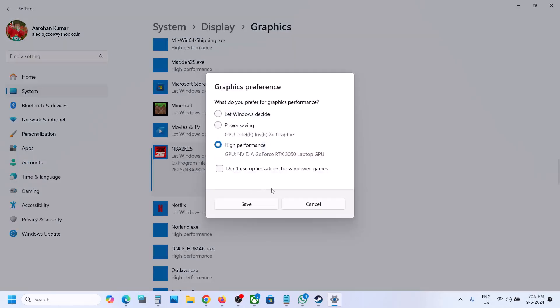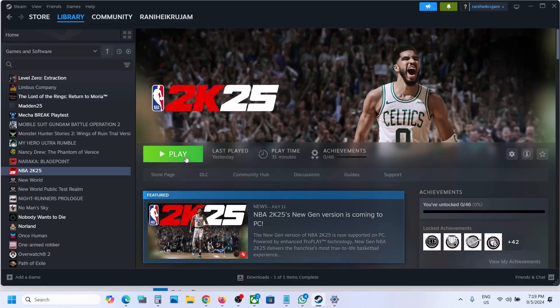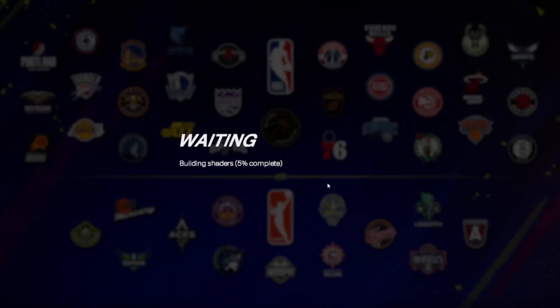Select 'High Performance' in the options, then click Save. Now launch the game.